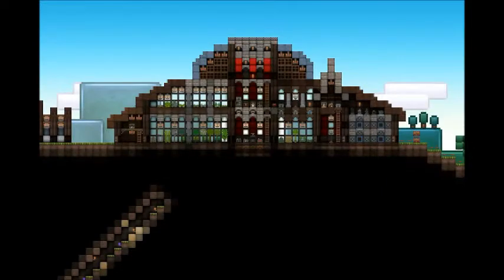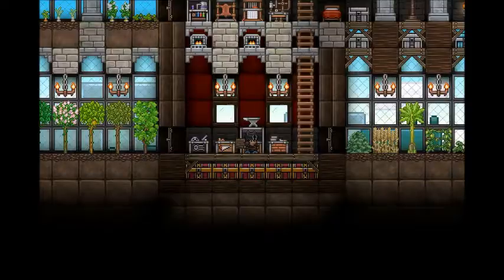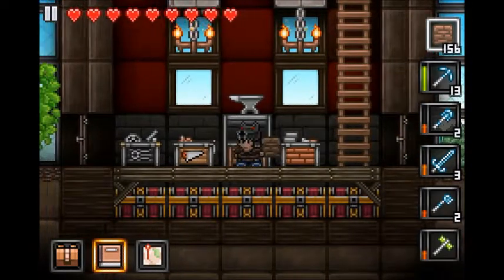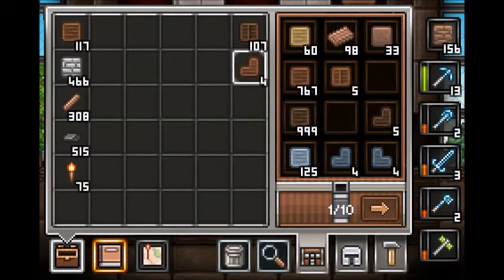So today we're not going to work on the thank-you center thing because I just couldn't be bothered to find the glass and get more leaves and stuff like that. So today we're going to do something just kind of more on the fun side — we're going to do a bakery. It's a smaller building and we'll probably be able to finish it this episode.